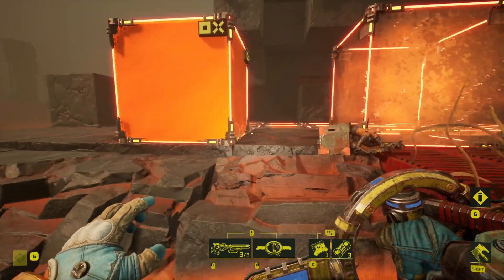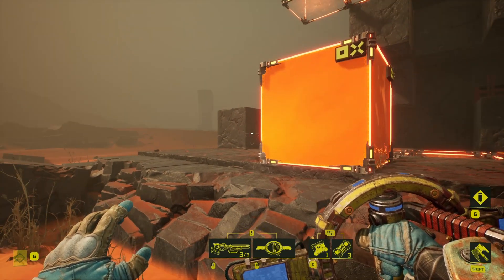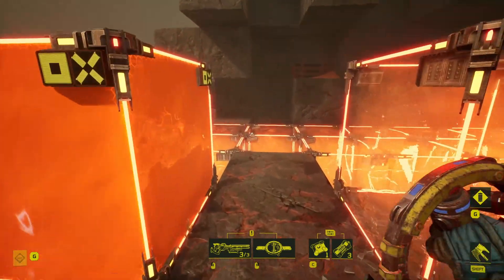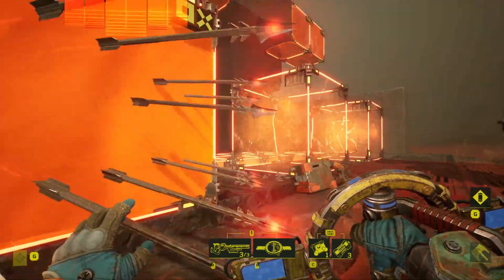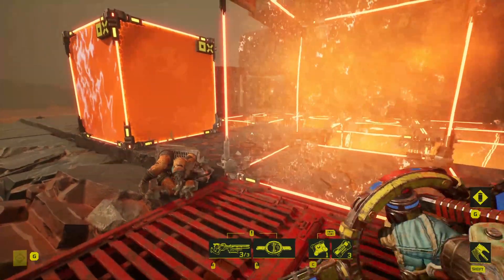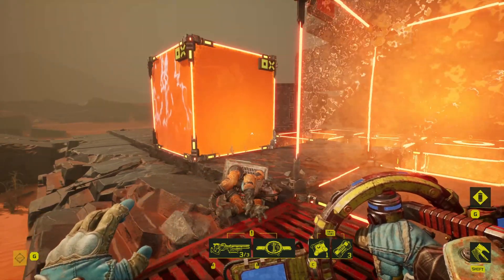Any projectile-based weaponry — traps, guards, raiders, weapons and equipment, and the grappling hook — can fire through the corrosive cube. However, most traps and guards will not target through the corrosive cube. There's a trap on the other side, and you can see it fired right through, but I had to actually poke my nose out around that corner before it was able to target me. Despite being well within range of the trap, it doesn't have a clear line of sight through the corrosive cube.